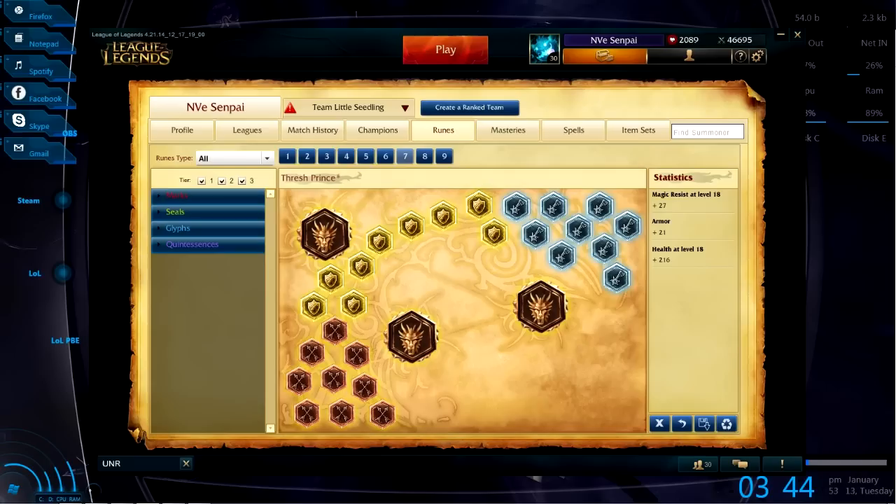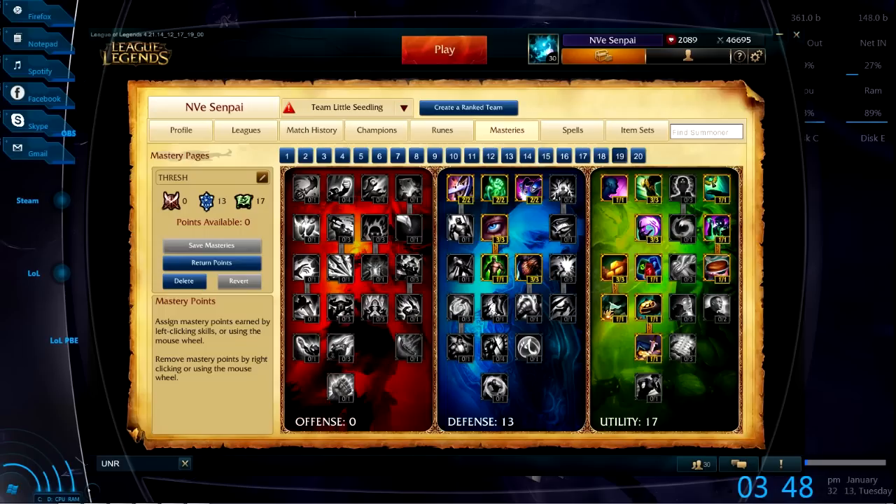First we're going to take a look at the kind of runes you're going to want to run. You're going to go flat armor reds and quints, then magic per level blues and health per level yellows. This is a strong page overall but there are some variations — you could choose to replace your magic per level with just flats and your health per level with flat HP. It's really ultimately up to you and the lane you're going against.